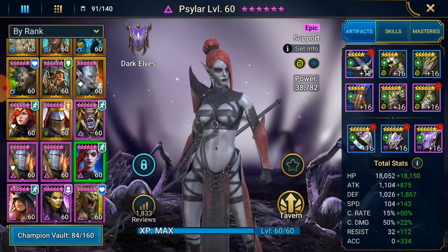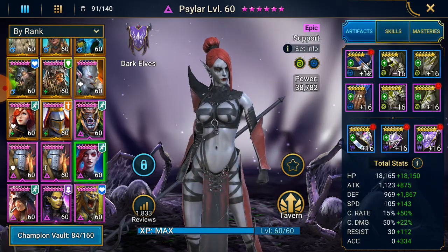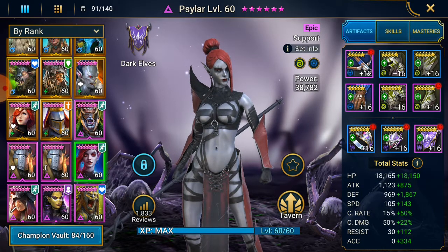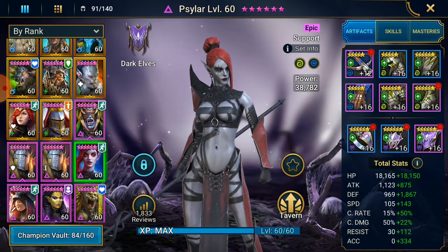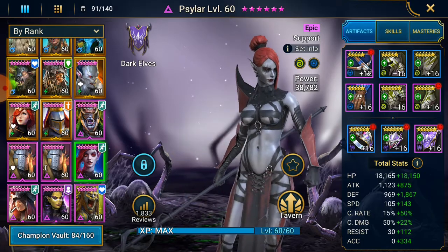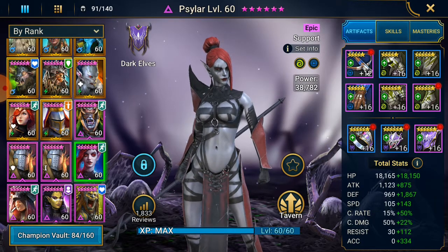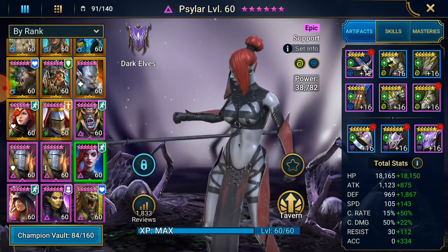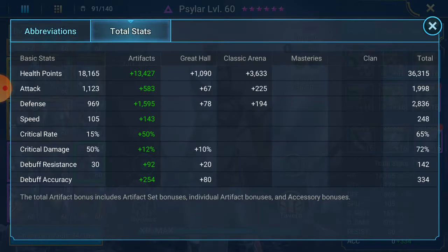So we've got Sylar — quickly, she is fully booked, in a stun set. She's just fantastic in a stun set. She's constantly proccing, has nice speed, nice accuracy, stays alive, has enough defense for that. She's there to stay alive, decrease turn meter, probably decrease speed, land stuns, and control the enemy. I got from stage 17 to 20 in one night because of Sylar — such a fantastic champion. I was stuck on maybe 16, invested in her, and 17 to 20 the enemy like never took a turn. Her max stats: 36.3k HP, 2.8k defense, 248 speed, 334 accuracy.